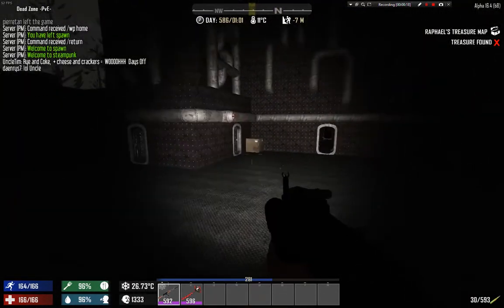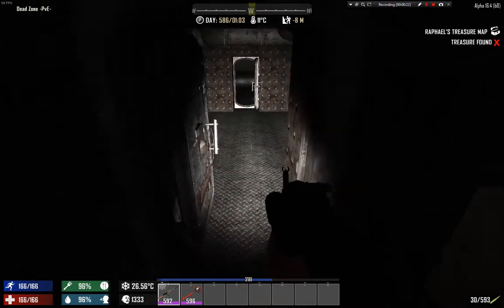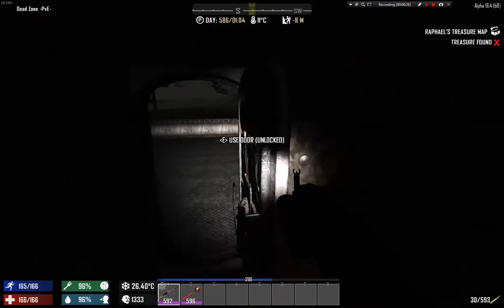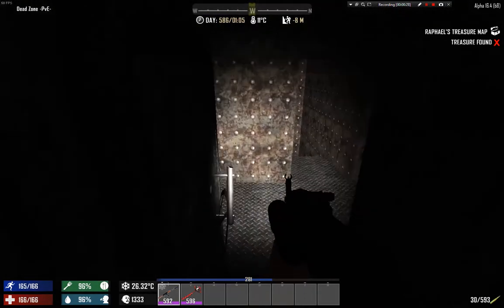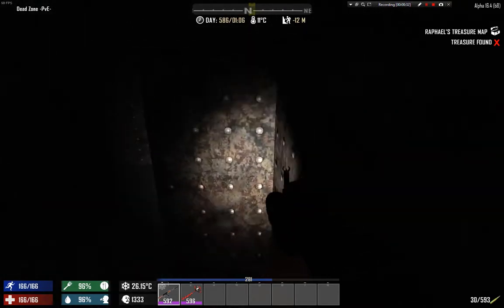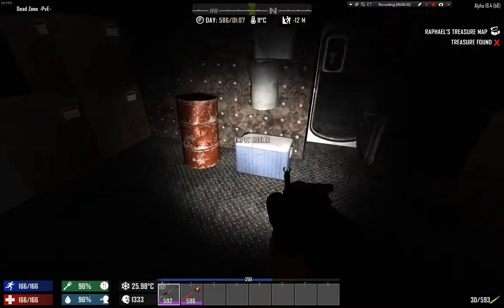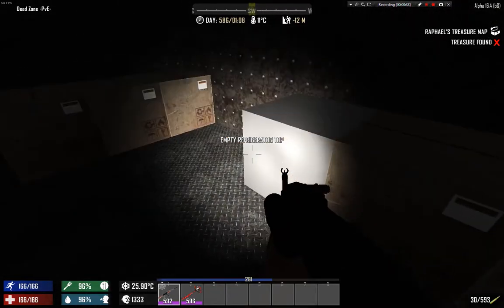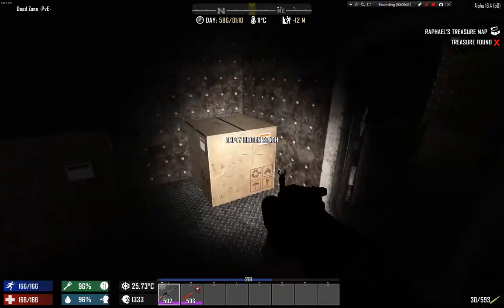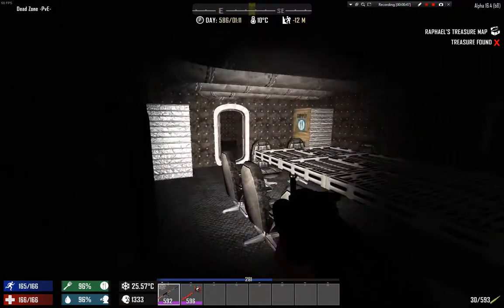We have a nice draw brick here and as soon as we go in — empty lab container. Someone was here. Maybe we can find something more exciting, like a battery bank — destroyed battery bank. Looks like someone raided this place, which doesn't say a lot, but we can just check it out.